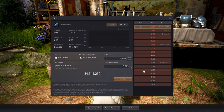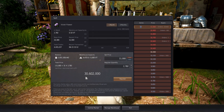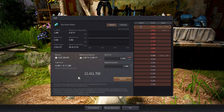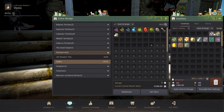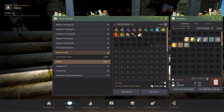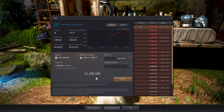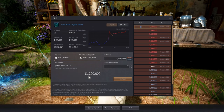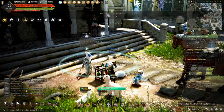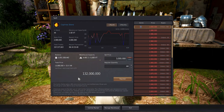Starting out with the flowers: the blue flowers were able to make 34 mil, the violet flowers made 30 mil, and the sky blue flowers made about 12 mil. I took everything out of the bank to show you guys the value of all the fruits, which made a total of 37 mil. Going into the hards and sharps, I was able to make 11 mil on the hards, the sharps made about 10 mil, and after making all the caphras, I made 132 mil.